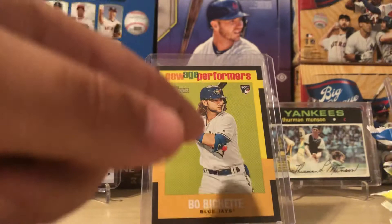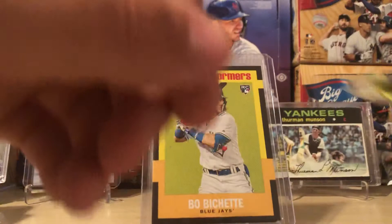So today we have 10 packs, and we're looking for the Bo Bichette short print, around 40 bucks.